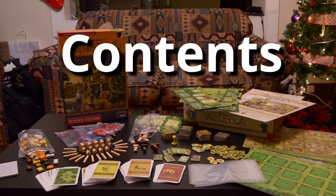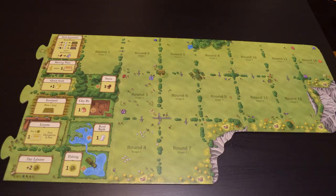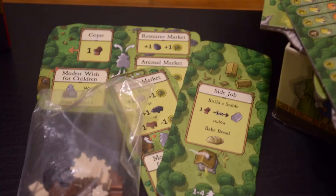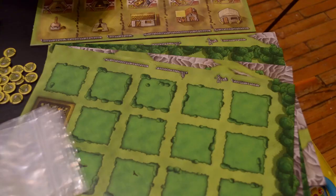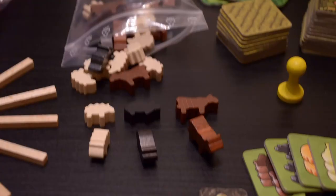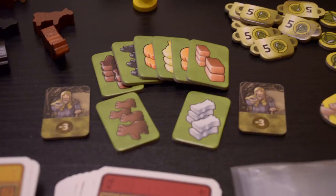Inside of the box, you'll find a game board, extensions for the game board depending on the number of players, some optional action extensions, individual player boards, wooden tokens for each individual player, and for the general supply, several cardboard tokens.